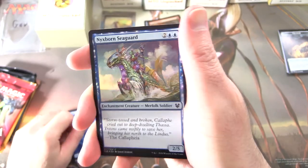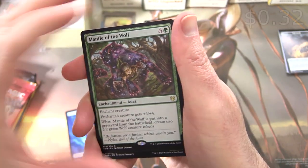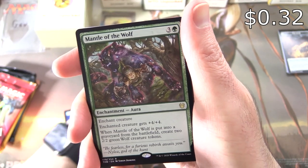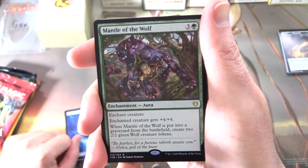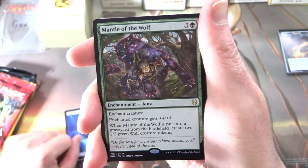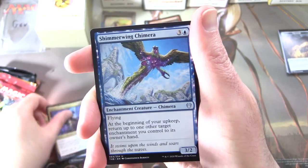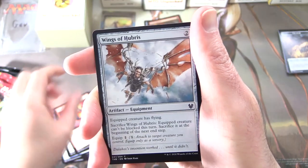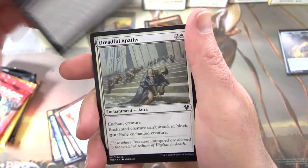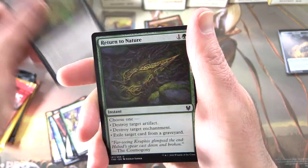An island, non-foil, but you do get a Nixborn Seaguard foil. The rare is Mantle of the Wolf — enchantment aura for four. Enchant creature gets +4/+4, and when Mantle of the Wolf is put into the graveyard from the battlefield, create two 2/2 green wolf creature tokens. Uncommons: Warden of the Chain, Shimmerwing Chimera, Agonizing Remorse. Commons: Underworld Rage-Hound, Wings of Hubris, Mire's Grasp, Dreadful Apathy, Deny the Divine, Nexus Wardens, Mire's Grasp, Pharika's Libation, Return to Nature, Blight Breath, and Calix, Destiny's Hand.